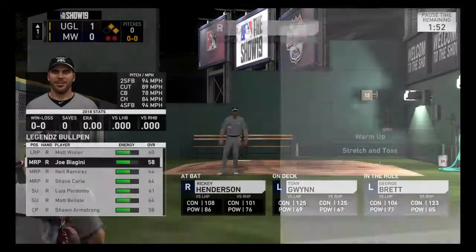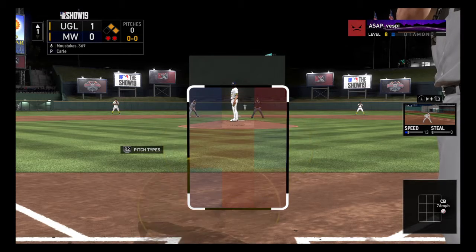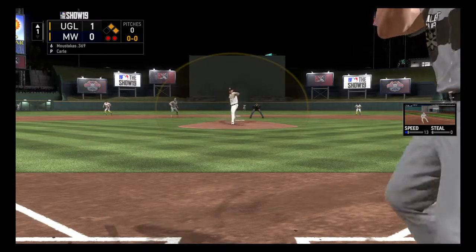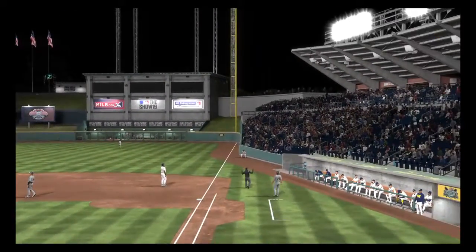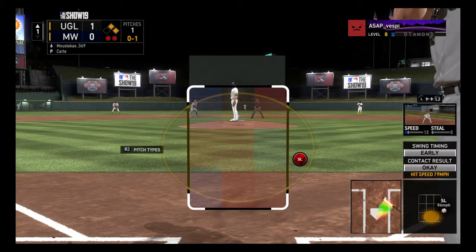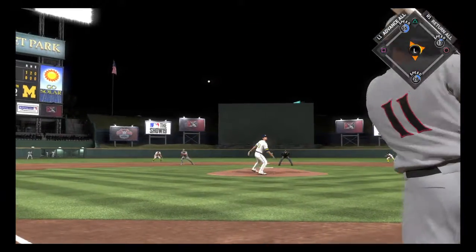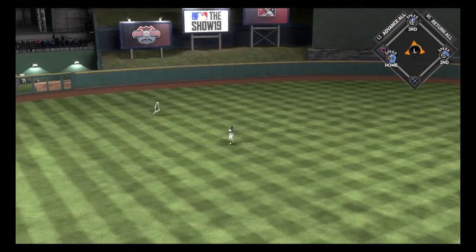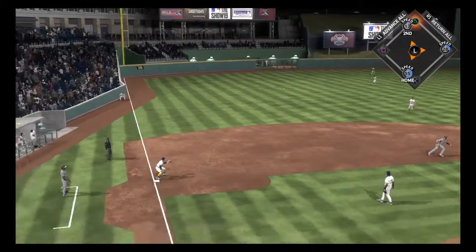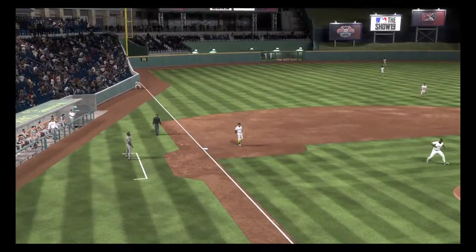Shane Carl. Here's the first pitch to him — sends that one out of play for strike one. Holliday over at second, Smoak at first, two out in the inning. Swing and a liner — that's in there, base hit. Holliday rounds the corner and is headed home. He will score as they extend their lead to two.